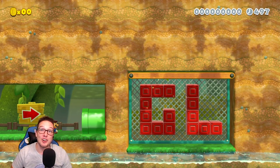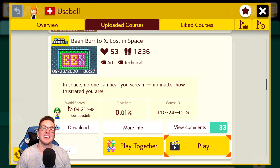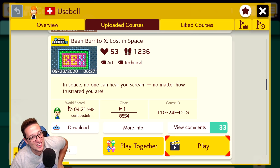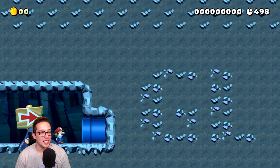So let's move on to the next one. In comes Bean Burrito X, or 10 — Lost in Space. In space, no one can hear you scream, no matter how frustrated you are. This one is cleared. I'm actually genuinely curious what this one is. I like how every single one of Usabelle's levels at least says 'good luck.'